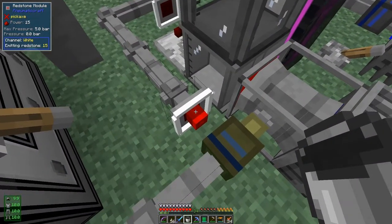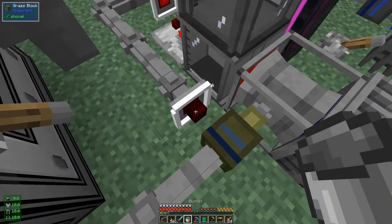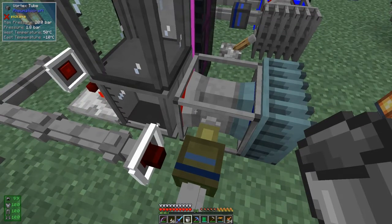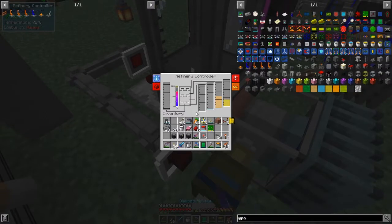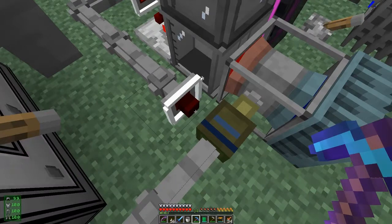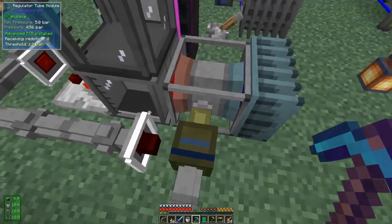Let's put this straight into the refinery controller like this. The redstone signal should go off, this will then get 1.8 bar, and it should start to process. You can see that's now gone off — this has now got the 1.8 bar threshold and the temperature is increasing. It takes a few seconds to actually warm up. 100 degrees is the required temperature, and any second now it's going to start processing. You can see it's drawing oil out of here like this.